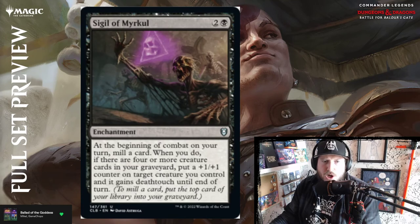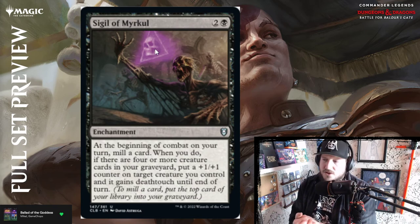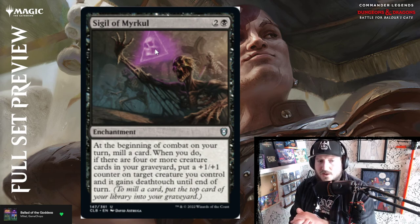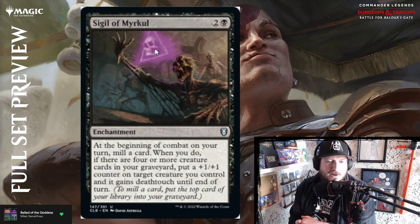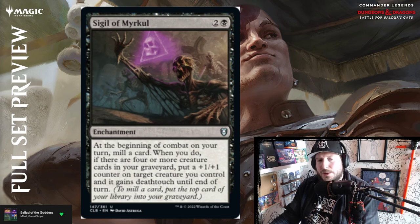Sigil of Myrkul — two and a black for an enchantment. At the beginning of combat on your turn, mill a card; when you do, if there are four or more creature cards in your graveyard, put a +1/+1 counter on target creature you control and it gains deathtouch. There were a few of these Myrkul cards in the previous Dungeons and Dragons set and they all had to do with deathtouch and graveyards. This is a fun permanent enchantment attachment for your board state that tweaks beginning of combat and can change combat drastically depending on what you give deathtouch.